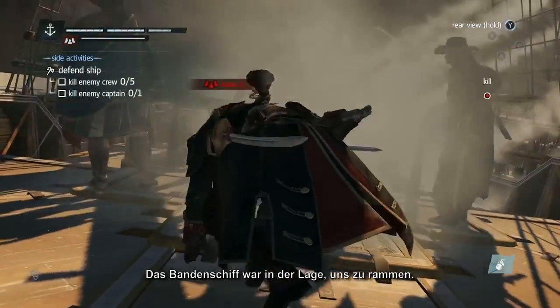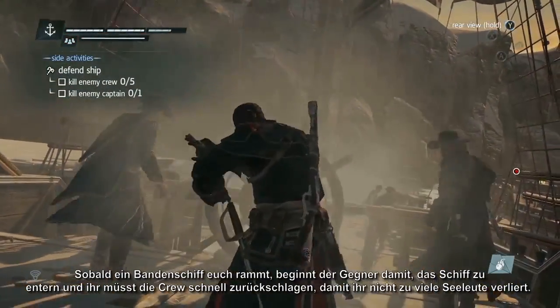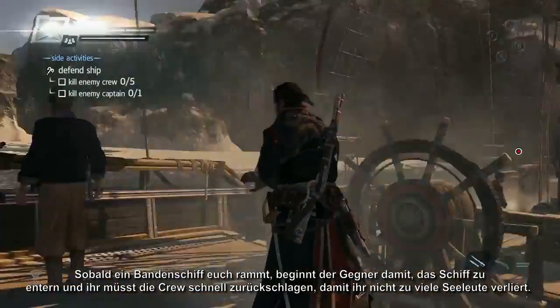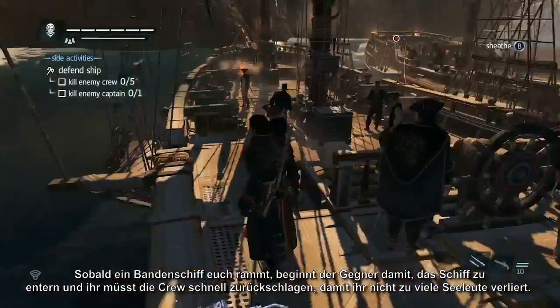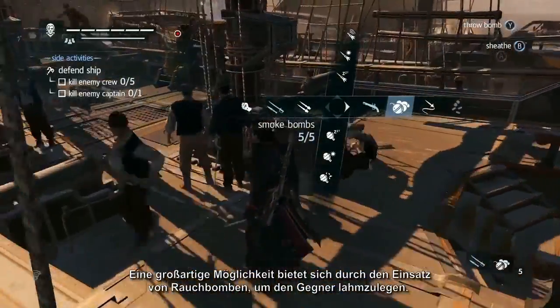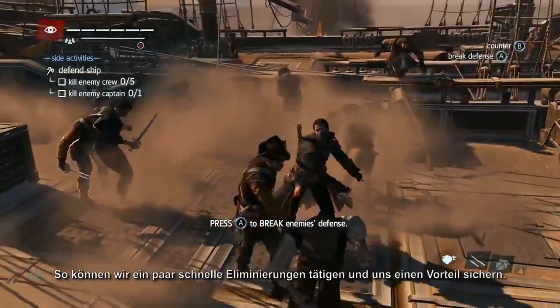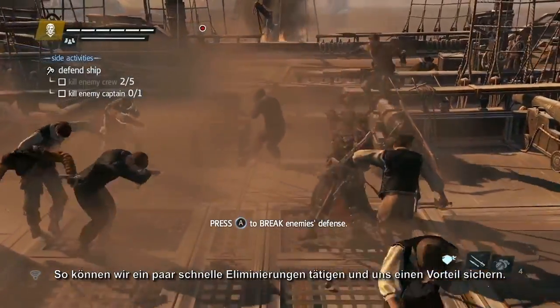The gang ship has managed to ram us. Once a gang ship has rammed you, the enemy boards your ship and you'll have to fight them off quickly to avoid losing too many crew members. One great way to do this is to use the smoke bomb to stun our enemies. This allows us to get a few quick kills in and gain the advantage.